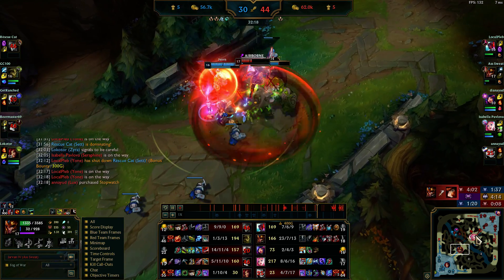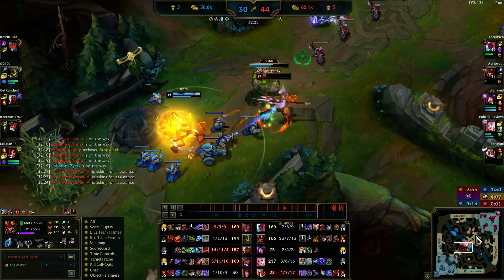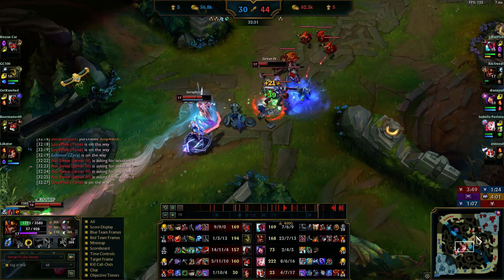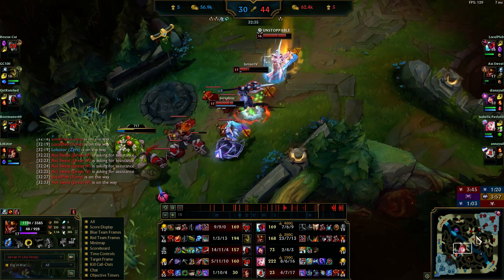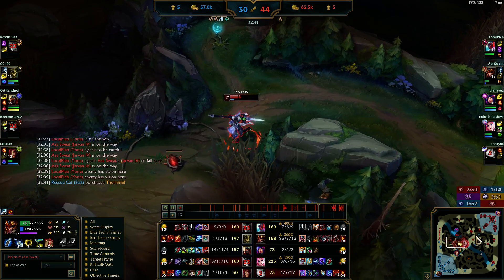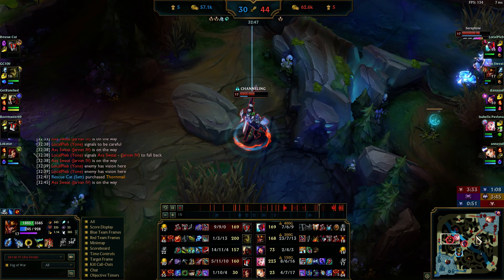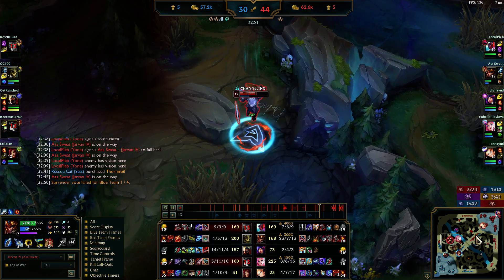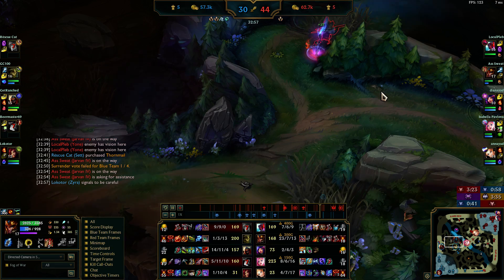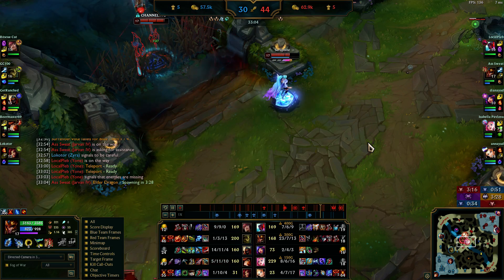Lux and Seraphine show up, I get healing, I keep my shutdown — I stay alive. Yone's here, we can pressure mid. I'm pinging that I need blue buff. Ivern's blue buff isn't up since Ivern doesn't generate buffs that way so I need to recall. But I get so much mana regen in the jungle from camps that I just decide to stay — I get so much mana regen, it's nuts.